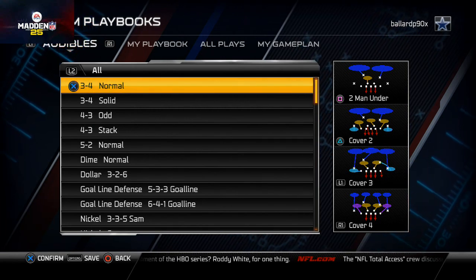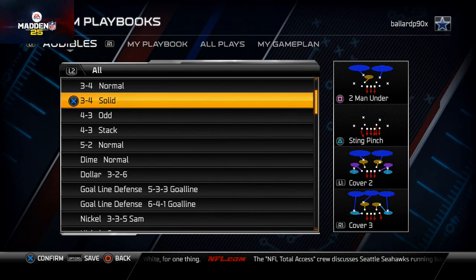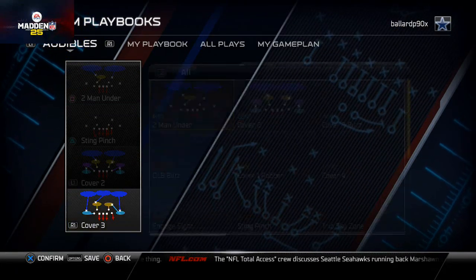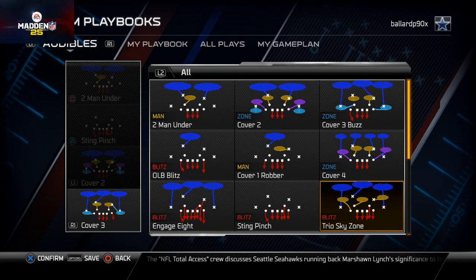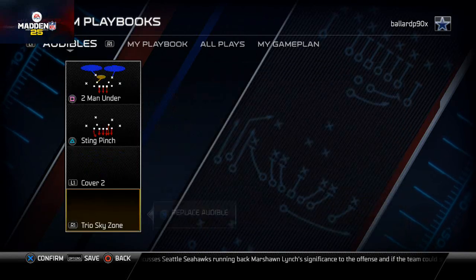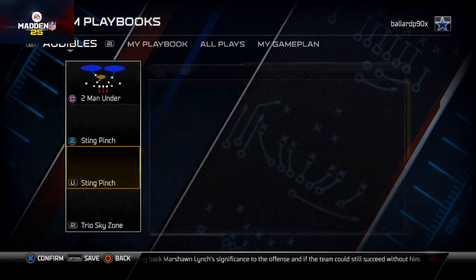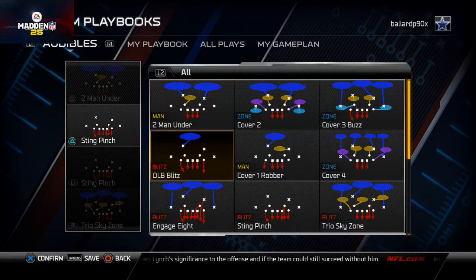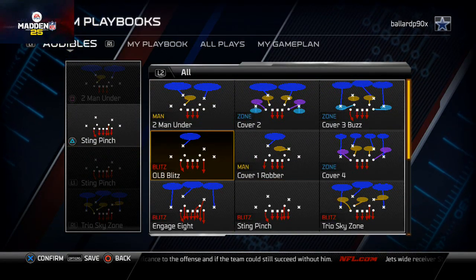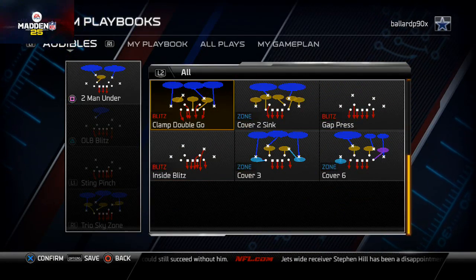And then we've got our 3-4 solid here. What I like to do for this is my zone blitz, which is the trio sky zone — we already talked about why it's a good zone blitz and all the things you can do with that. And then I have my man blitz, the sting pinch, which is very effective. Then I have my run defense, the OLB blitz. And then I have my base play, the cover 3 buzz. I also have an x-factor play here.